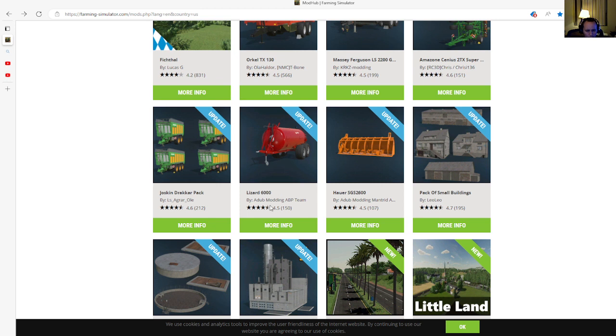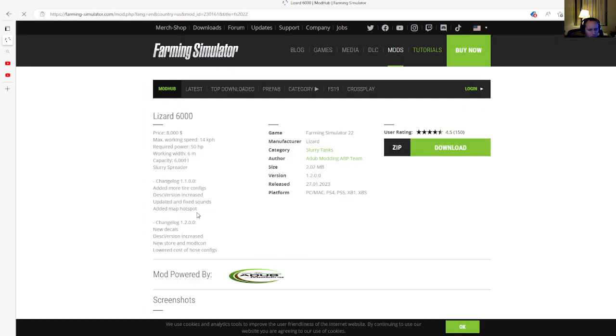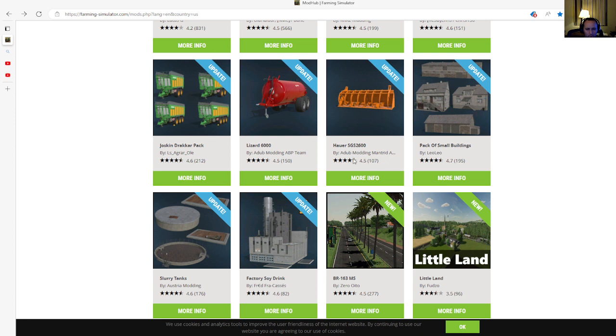Next is an update to the Lizard 6000 by AW Modding ABP Team. This is changelog 2.2 / 1.2, which includes new decals, disc version increased, new store and mod icon, and lower cost of hose configs. Released 27th of January 2023, available for PC, Mac, PlayStation 4, PlayStation 5, Xbox One, and Xbox S.